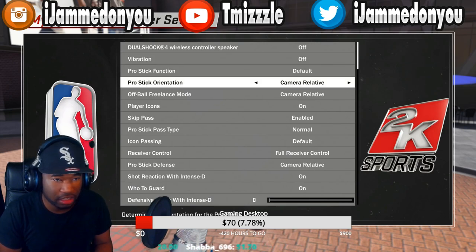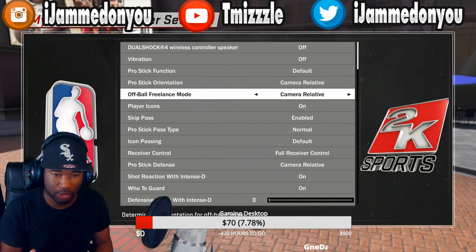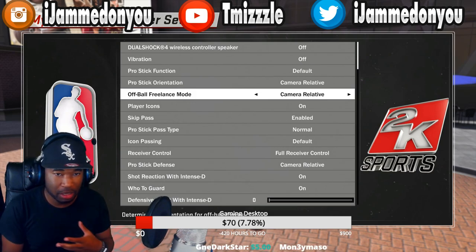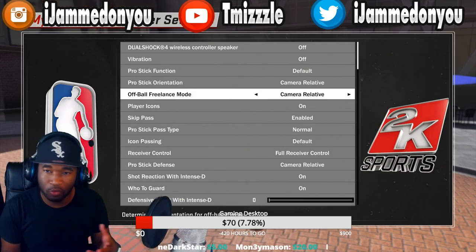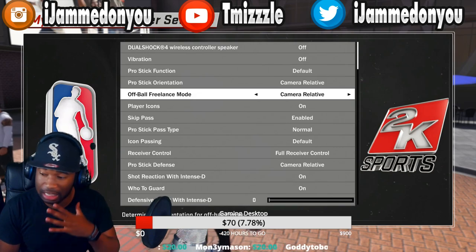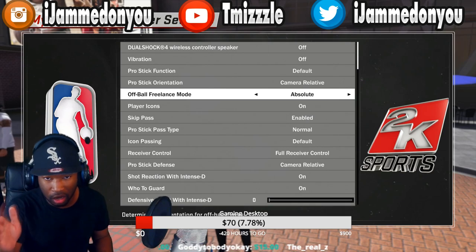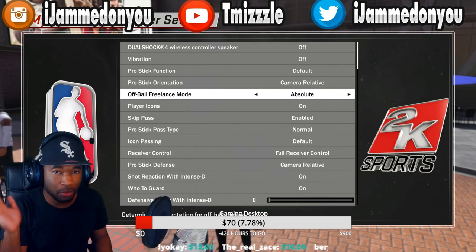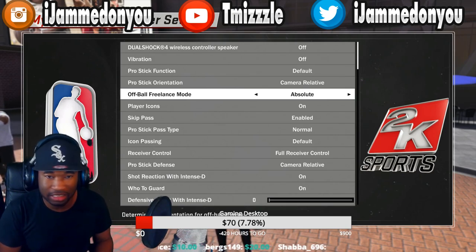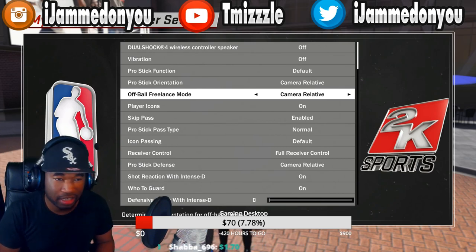The next thing is the off ball freelance mode. What this means is when the dude you're guarding doesn't have the ball, this is how you want to move with your left stick. The easiest way is to keep this on camera relative. Absolute means up is up, down is down, left is left anywhere on the court, so your controls are the same anywhere — but it just makes it harder. So off ball freelance mode: camera relative for me.